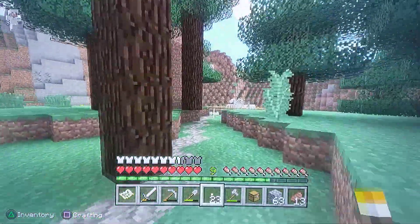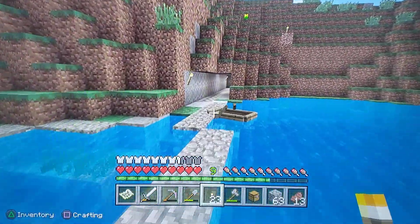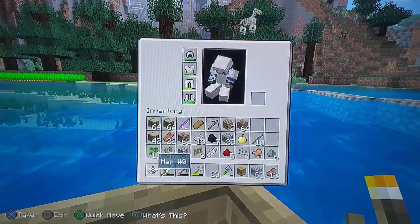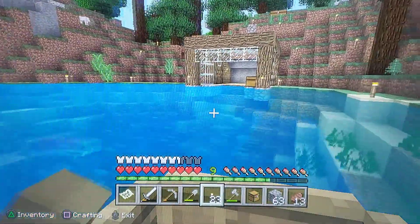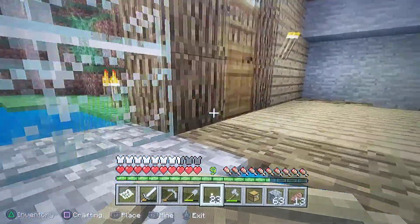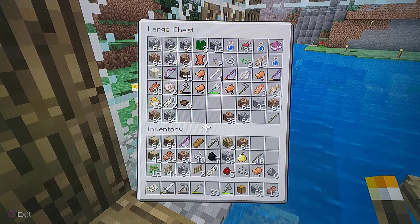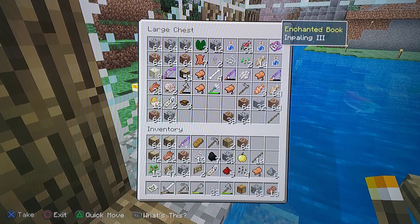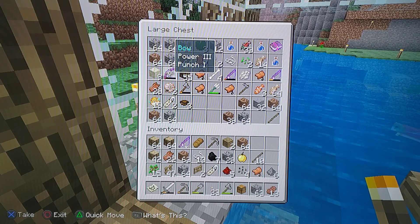So we showed you the zombie horses, the mining process, and the zombie spawner. Also off screen I was battling a drowned and I found an almost completely full durability trident — it was super epic. I've started to get some good stuff: Impaling Three, Mending, Curse of Vanishing, and a Power Three Punch One bow. So we're on our way, but we have to do a whole bunch more fishing.